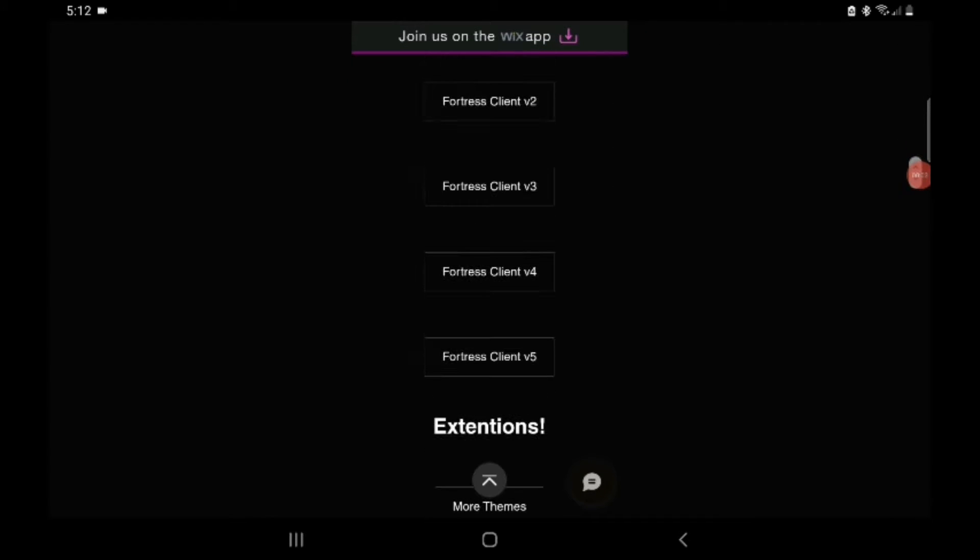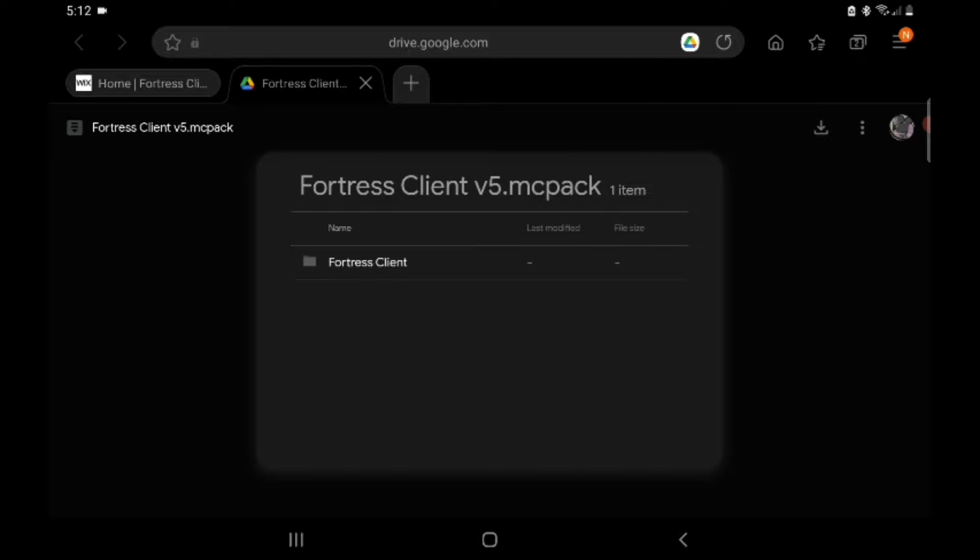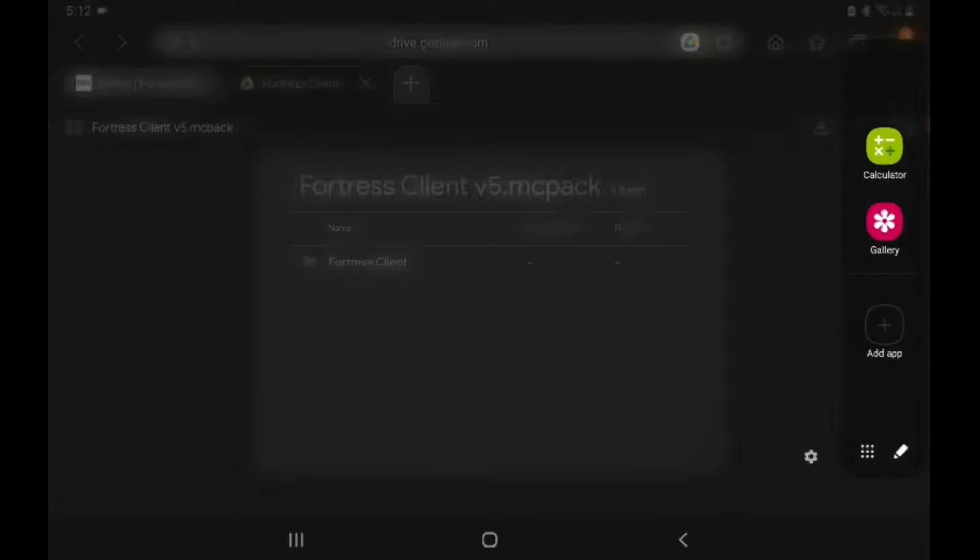The download link will be in the description below, so scroll all the way down to Fortress Client version 5 because it is the first version. You're gonna be redirected to Google Drive — click on that page and you're gonna see the top right corner.